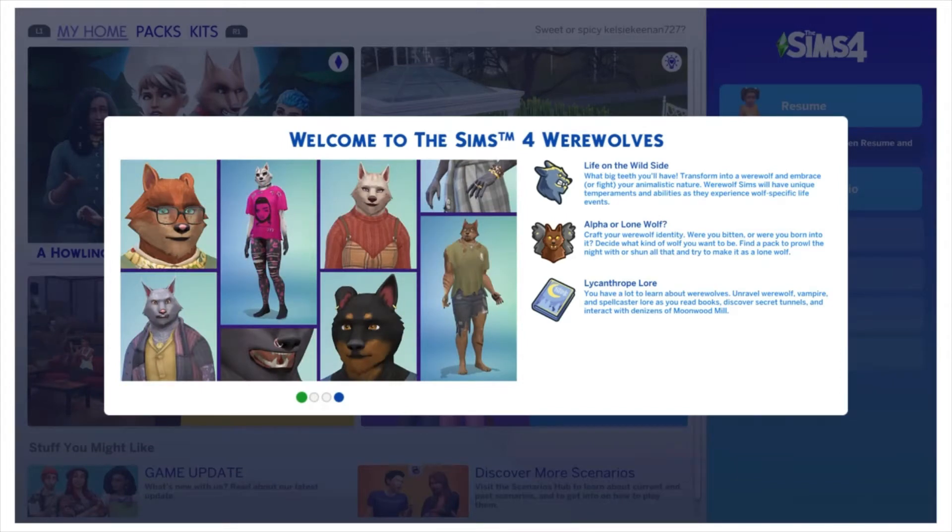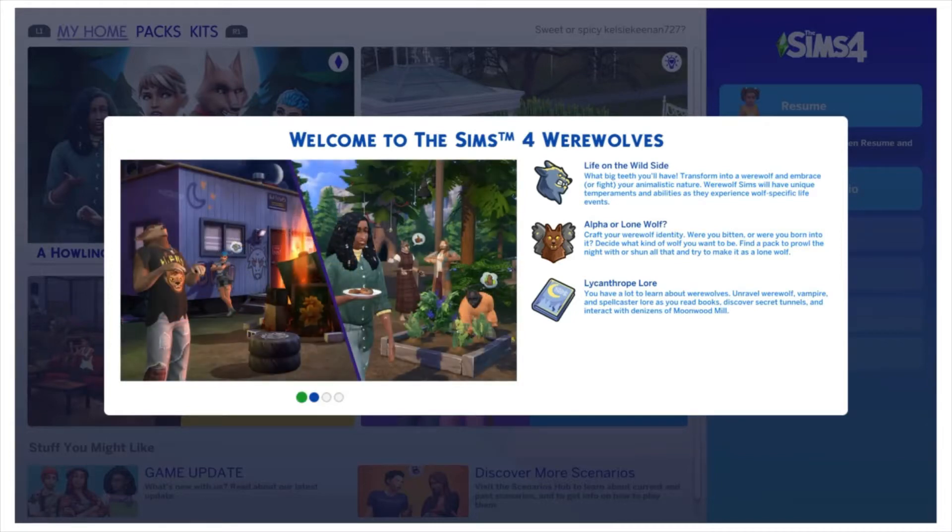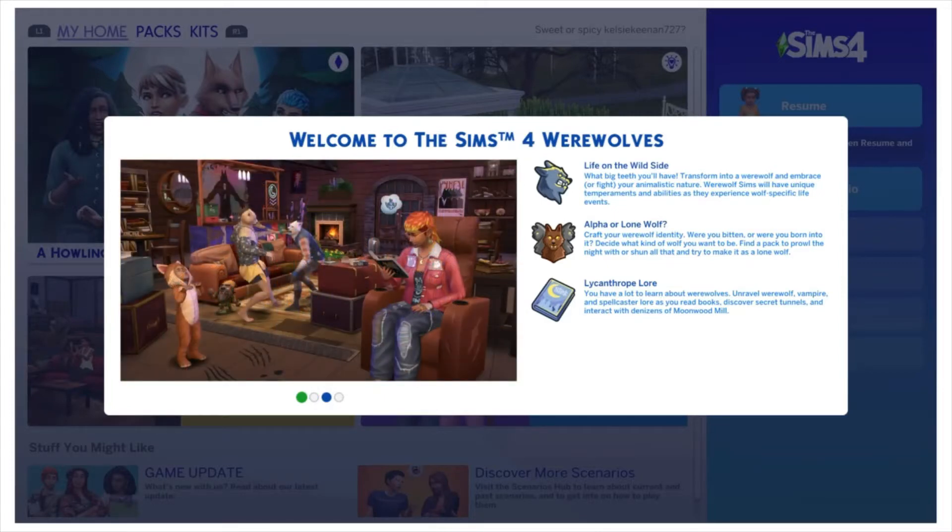There's lycanthrope lore — I think that's right. You have a lot to learn about werewolves: unravel werewolf, vampire, and spellcaster lore as you read books, discover secret tunnels, and interact with the denizens of Moonwood Mill. I'm really glad they're incorporating vampire and spellcaster lore into it as well, which I think is really cool.